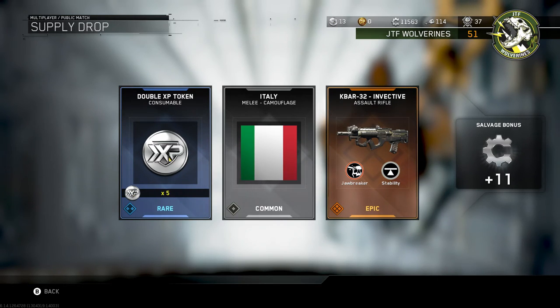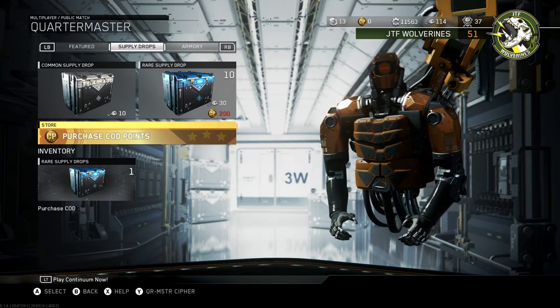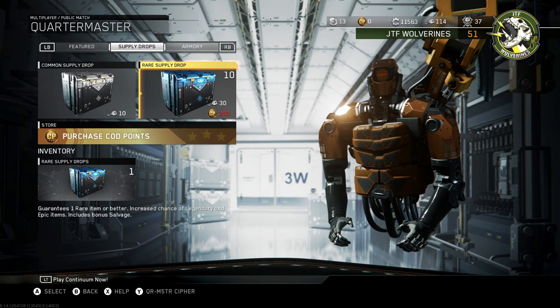Look at that. There is no reason for me to spend my salvage at all. Seriously — last time I got the MV4 Chaos, the Fallout, and now I got the K-BAR 32 Invective. That is absolutely crazy. And now I have 10 surprise drops to open. Look at me go.